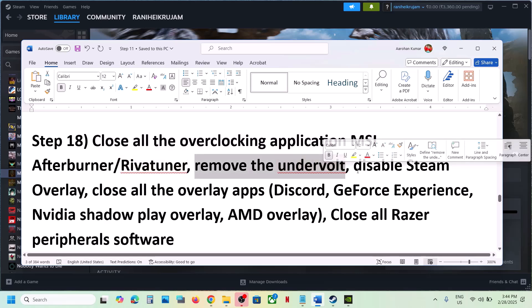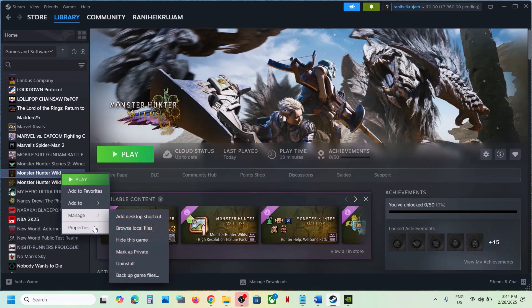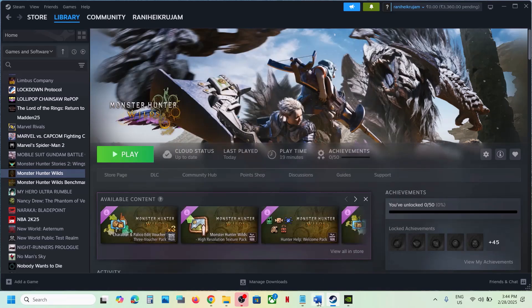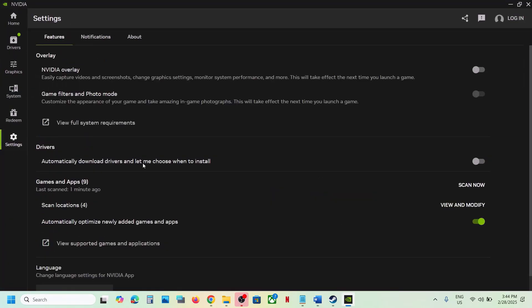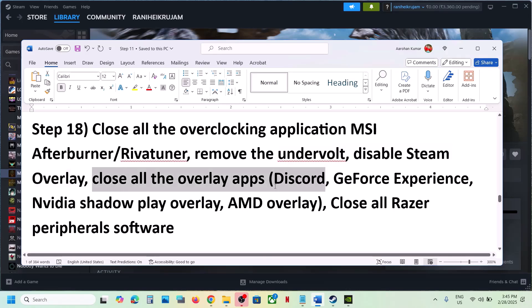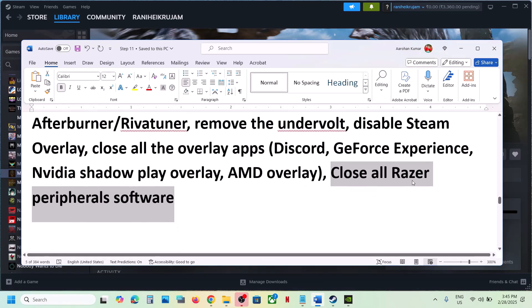Disable Steam overlay: go to Steam, right-click on the game, select Properties, and turn off 'Enable the Steam Overlay while in-game.' If you have Discord running, go to Discord settings and turn off the overlay. If you have the NVIDIA app running, go to its settings and turn off the NVIDIA overlay. Check if any other overlay application is running and close it.